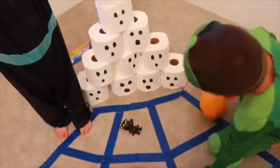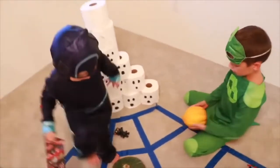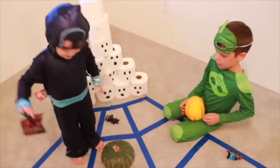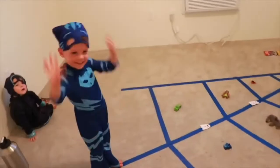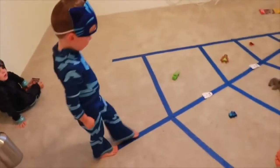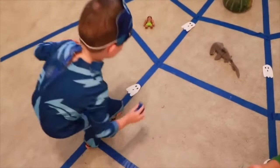And over here we have some ghosts and a pumpkin. Actually it's an acorn squash. And we're going to see, it's kind of like pumpkin bowling. So we'll do that game last. Alright, so we are going to have Catboy go first. Now try walking on the web and getting five toys. Don't step on the ghost.